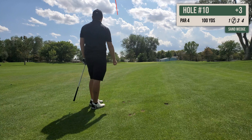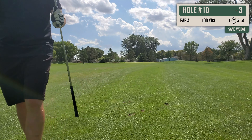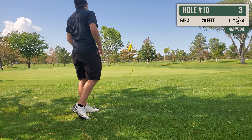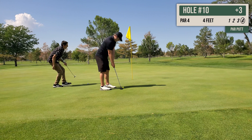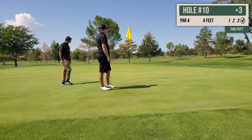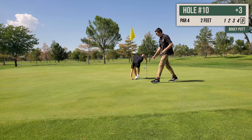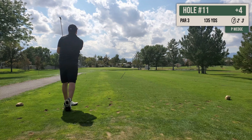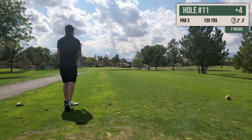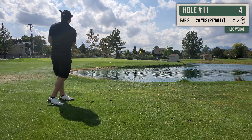Hole number 10 is a 345-yard par 4. I sliced my drive pretty bad, but I got super lucky and it bounced off the trees and went back into the fairway. I end up pulling my wedge shot and end up just out the back. Why am I pulling my wedge so hard, specifically this club? My bump and run almost doesn't make it to the green, and we barely lip out on the par putt, giving me a bogey for hole number 10.